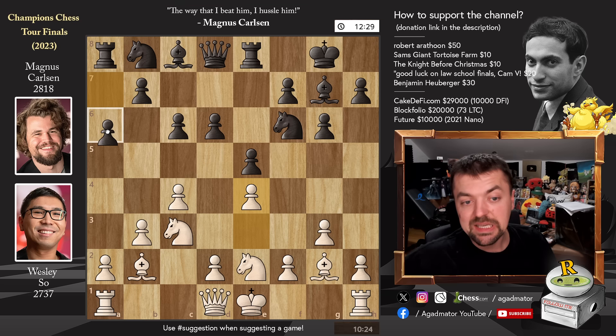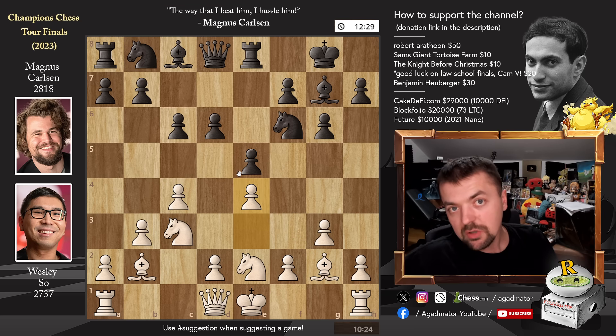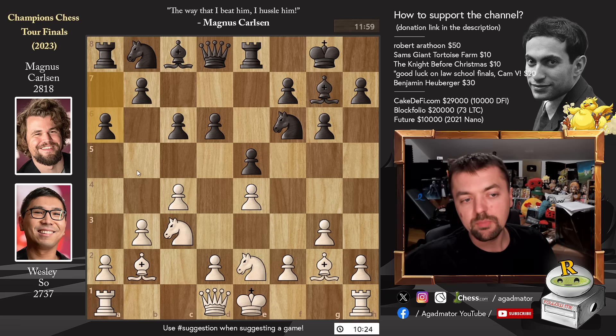Pawn to a6 by Magnus. Now Wesley has full control over the d5 square — everything controls that square, so it's very unlikely Magnus will be able to execute d5. He organizes a different central breakthrough, playing a6 with the plan to challenge Wesley's center with pawn to b5. And we have castles here, which is a new move.